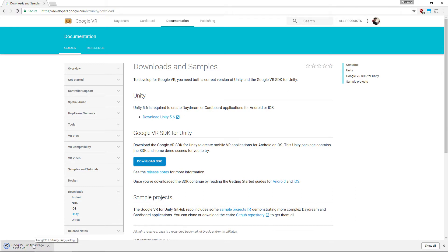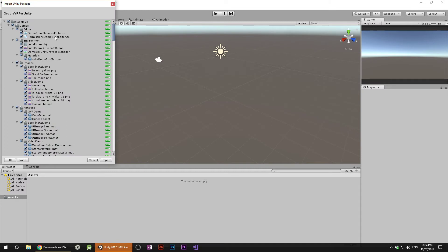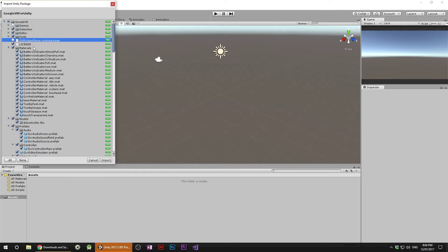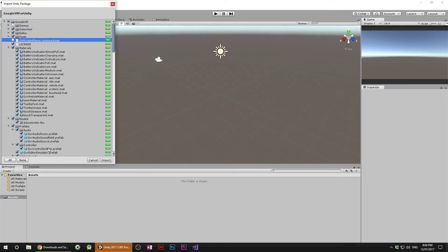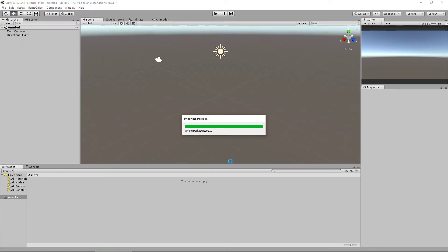When you've got the SDK, the first thing we're going to do is open it up and get it into our project. There are only two things I untick inside this package: the first one is the demos — I don't need any of that — and the second one is the GVR Video Player. There's lots of stuff in here we're not going to use, but don't worry about it cluttering your project because Unity only ever packages the bare minimum. I'm going to hit Import.